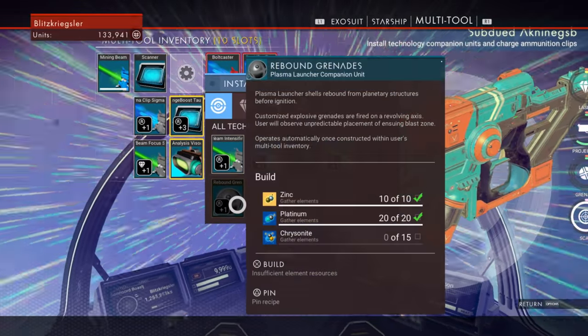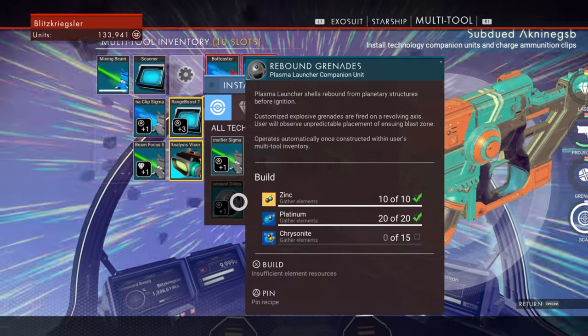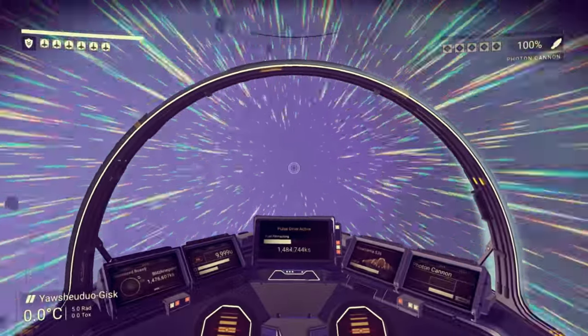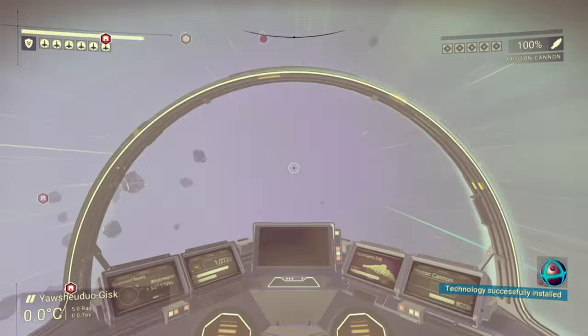Rebound grenade — that sounds cool. Plasma launcher — no, we don't want that, we want this! Our fuel — we're just burning fuel doing nothing.